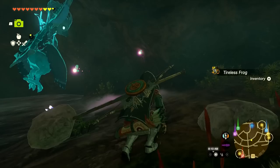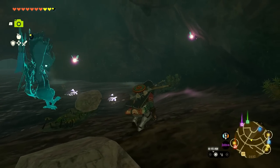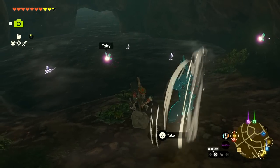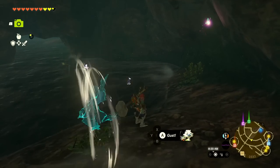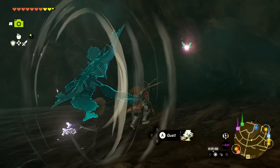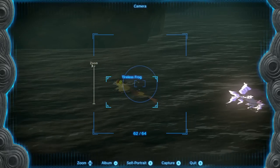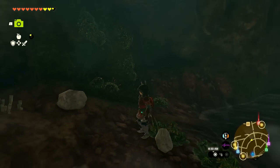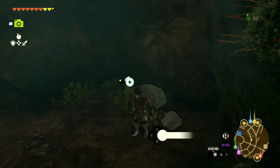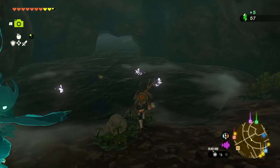I might scare off one of them. Being really sneaky — I get a Tireless Frog. There's more I can photograph over there. Going quietly, I grab the fairy. The frog is already pictured, but it's still a nice prize to find. Under here we get a blue rupee as well.